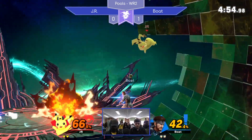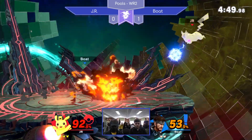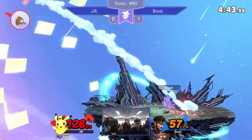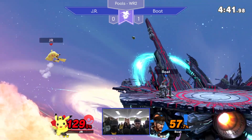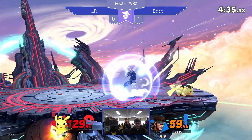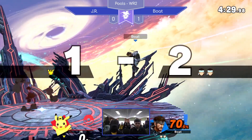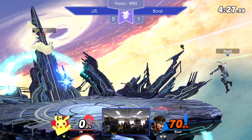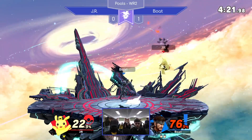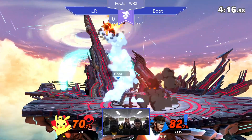Boat is setting everything up all over the place — pops up that grenade into the path of the Skull Bash, gorgeous punish there. Quick attack, but the Nikita was already on target. You have to be wary of that: when Snake puts Nikita on target to hit you, if you hit him you don't stop the Nikita — you only stop him changing the direction of the Nikita. Gorgeous air-to-air with that up air, and again Boat taking the lead. Jerome's got to take his time here.